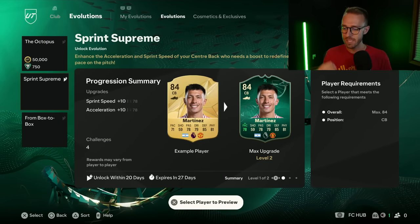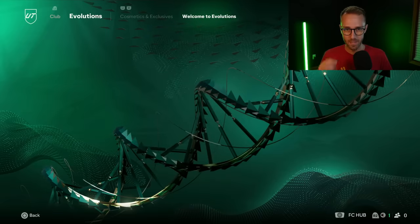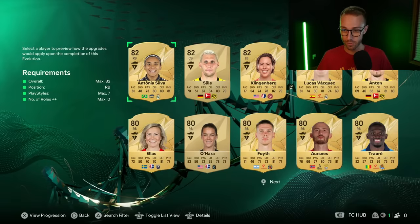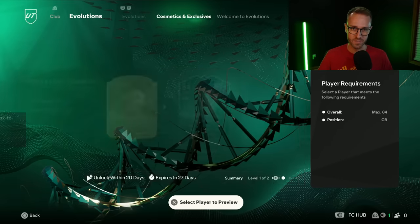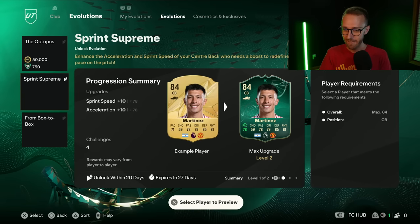Evos so far at the start of FC25 have been fantastic. The Octopus at 50k, the Box to Box Evo creating gems like Gravenberge, the Intro to Stat Limits, the Ultimate Edition Evolution, and the Club Member Reward one that Dalo and Malogusto fit. A lot of the free ones have been really good. GGs to EA for all the solid evos we've had so far.